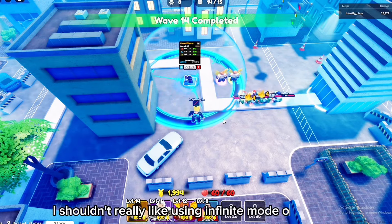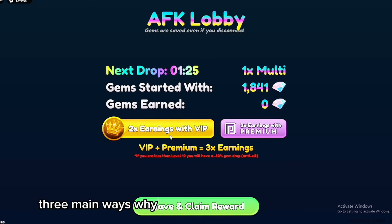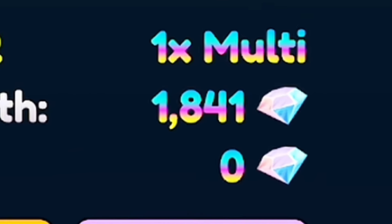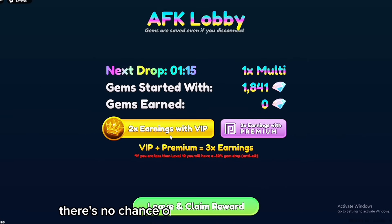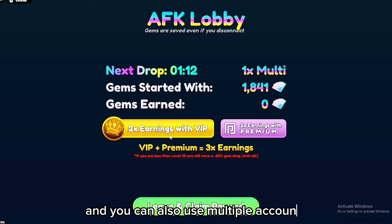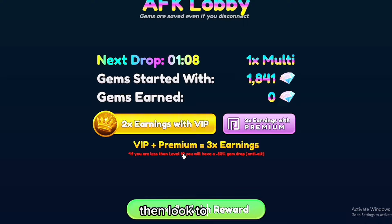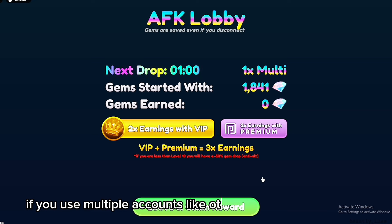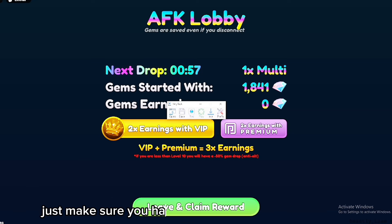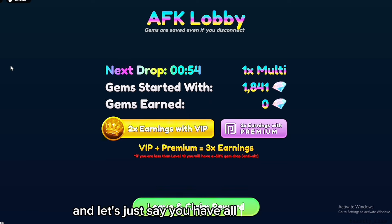Now for the best method: using the AFK zone. This is one of the better methods, though if you use the Tiny Task macro method you could potentially get banned for macroing, since they've been trying to prevent that. The AFK zone is very consistent — you get four gems every minute and 30 seconds. There's no chance of getting banned or kicked, and you can also use multiple accounts. Just make sure you grind them to at least level 10, or you'll get minus 50% on your gem drops.